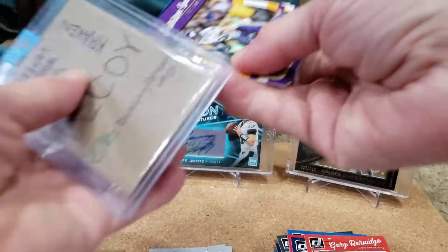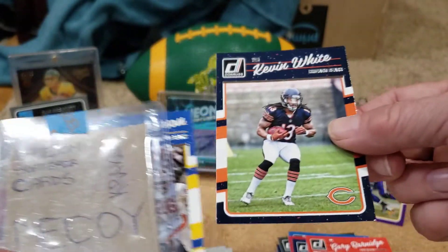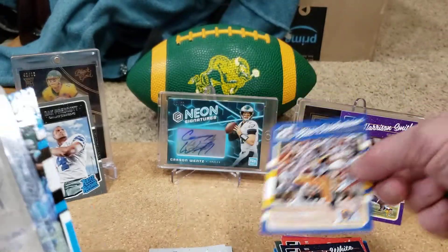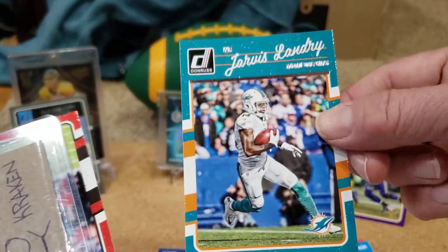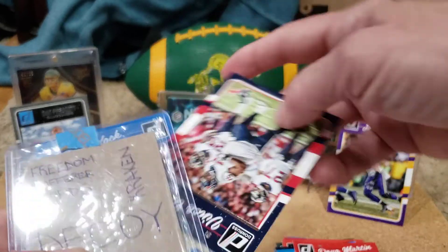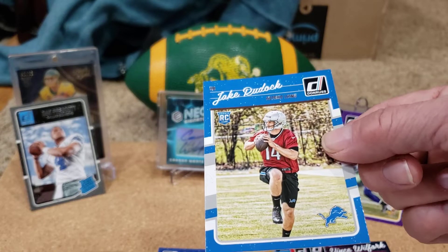Looks like we've got a Viking here — Harrison Smith, from my PC. Big part of that Vikings defense. Got a Kevin White on the Bears. Got an Eric Dickerson — he put up just insane stats as a Ram. Calvin Benjamin on the Panthers. Jarvis Landry on the Dolphins. Doug Martin on the Bucks. Vince Wolfolk on the Texans — don't want to mess with that guy, looks pretty tough. And a Jake Rudolph on the Lions.